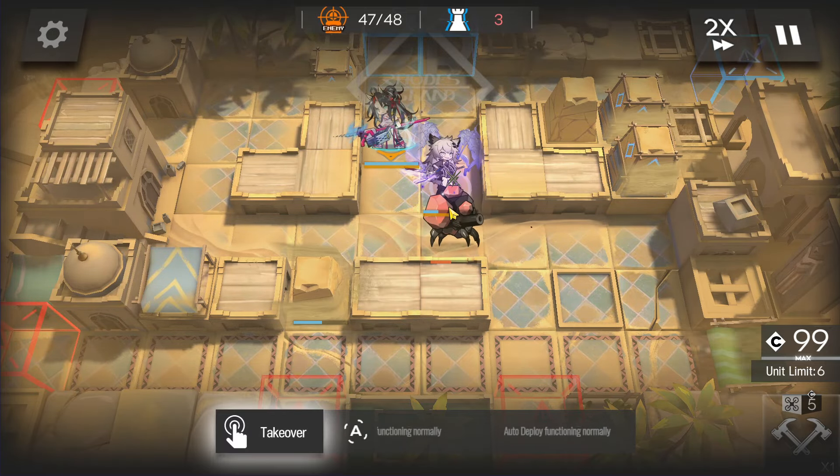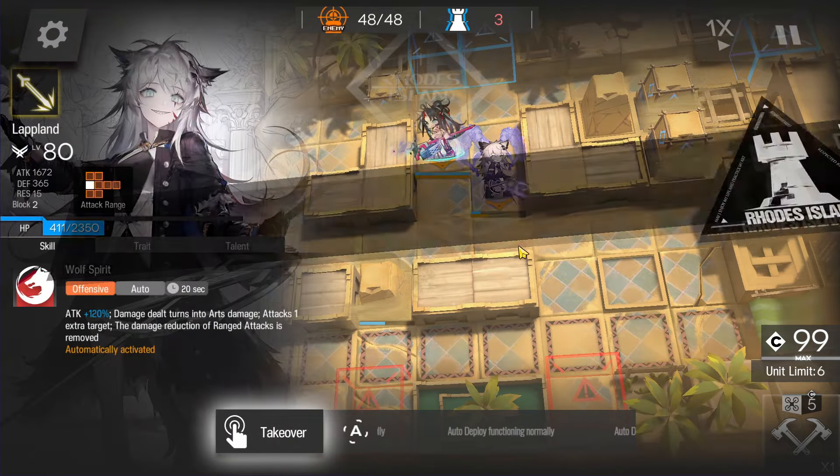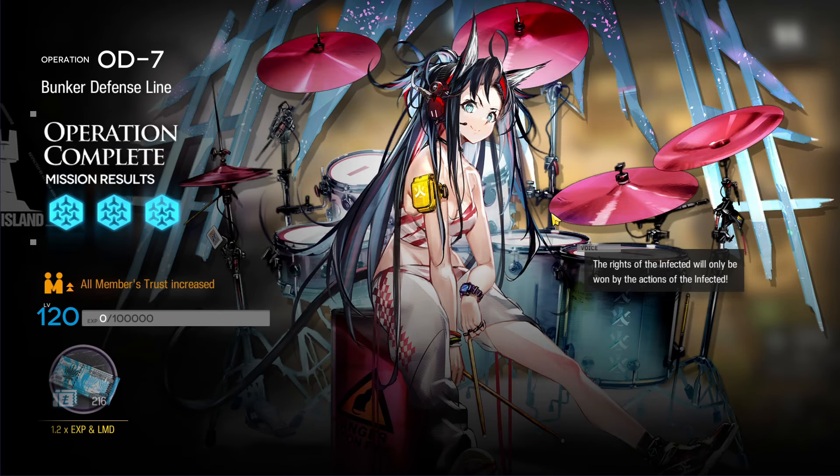As you can see, Lapland at maximum level can finish the stage with around 400 HP remaining. So if you have a lower-level Lapland, just bring a medic or Saria to heal. Super easy.